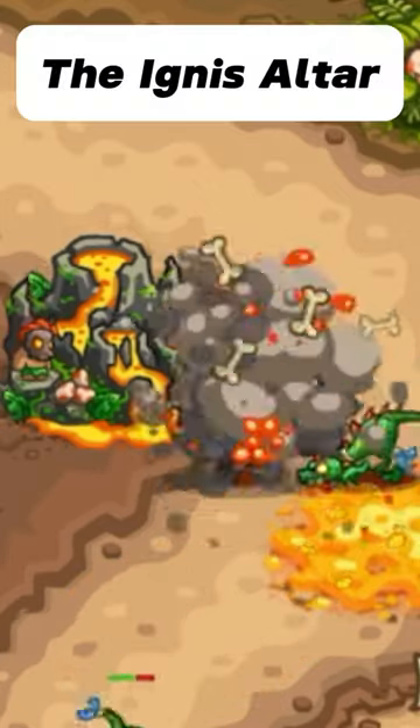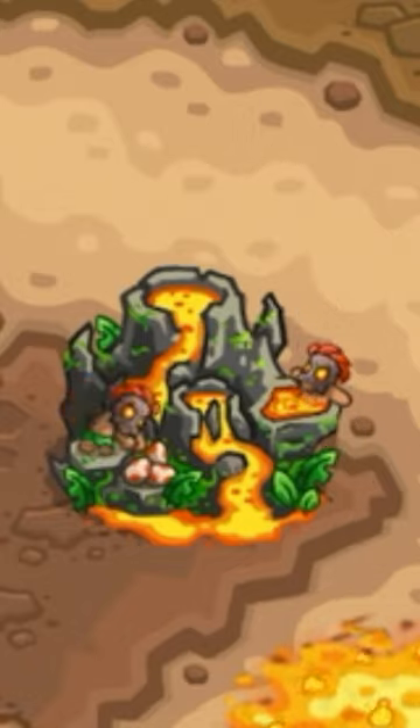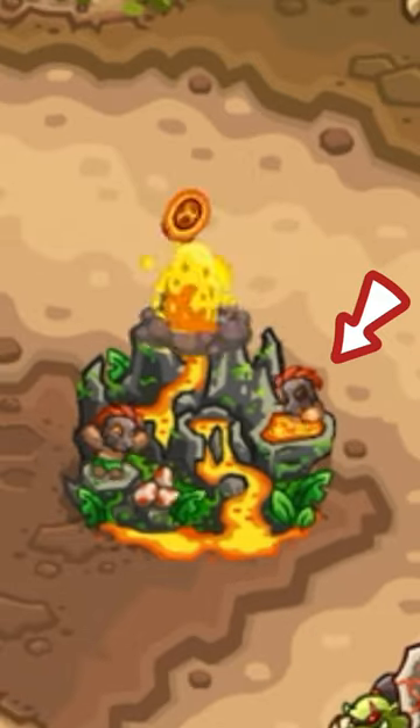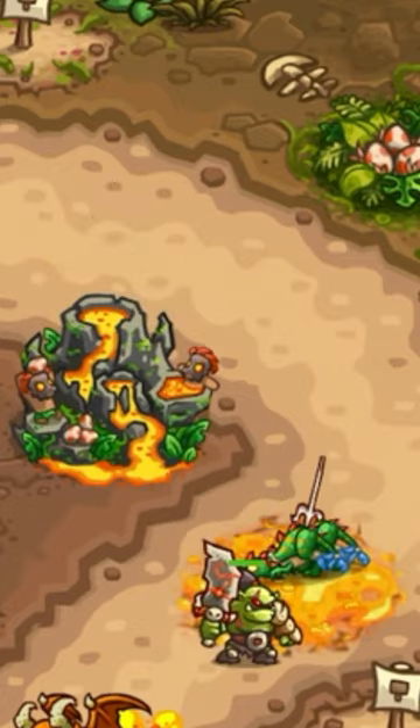How the Ignis Altar Tower works. Ignis Altar has two shamans sitting on a volcano, who sacrifice dinosaur eggs to the volcano, making it spit fireballs and lava at enemies.